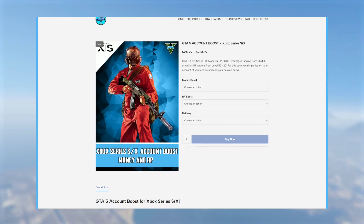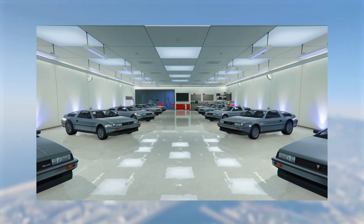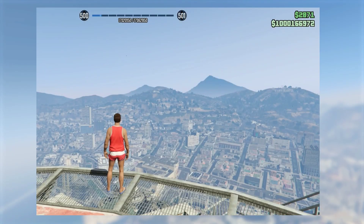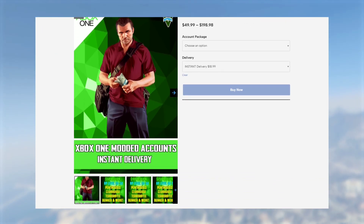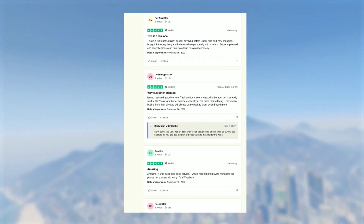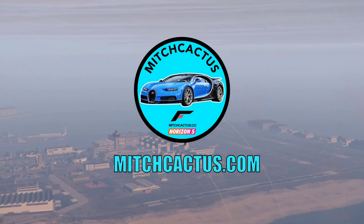Before we start, huge shoutout to the sponsor mitchcactus.com. They offer GTA 5 Online rank boosts and money boosts on both old gen and new gen — cheap, reliable service. You get billions cheap, and you can use promo code 'tough' for five percent off. They have great Trustpilot reviews. Link is down in the description below.